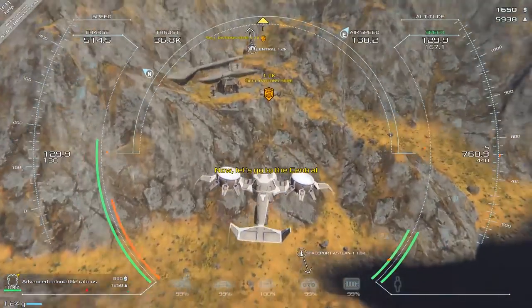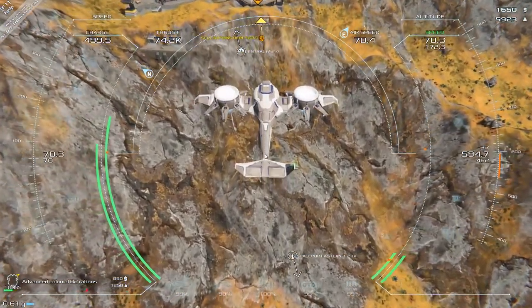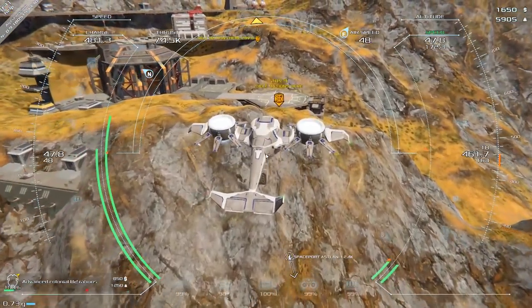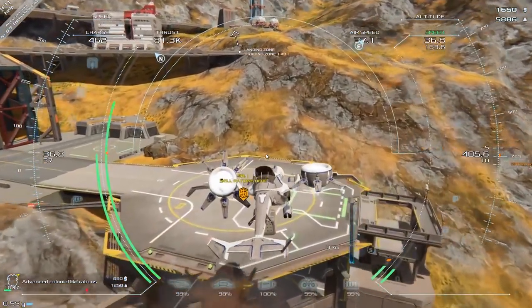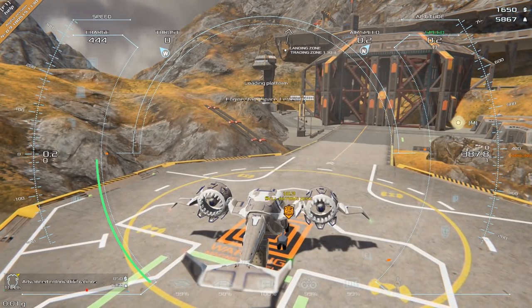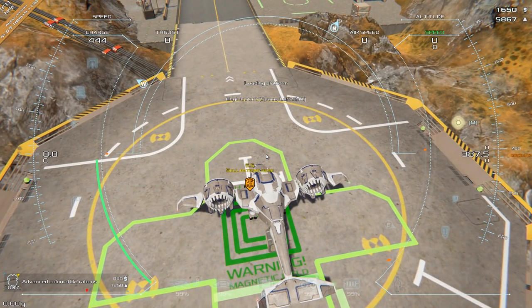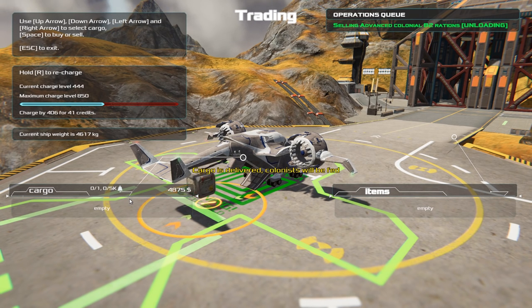Right, we need to sell the rations over there. This looks like it might be a bit more of a difficult landing. Steady — nope, we're going in too low. Come on thrusters — back off — oh we're going to scrape the surface I think. Now that is a close one, the tail almost touched it there. Look at that — that was an almost perfect landing. We need to angle ourselves in the right area — there we go, green. Now we need to sell these advanced colonial rations to the colony. Cargo delivered — colonists will be fed!